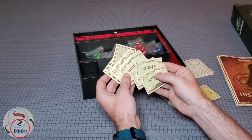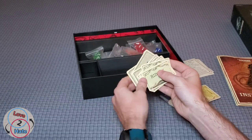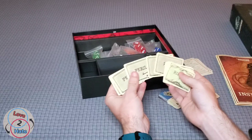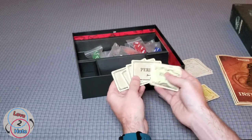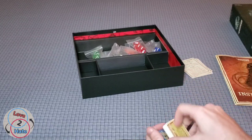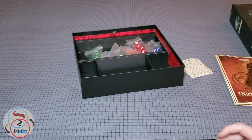There are also riddle cards — I'm not going to show those as they could be spoilers — and peril cards as well. We'll have to get further into the game to know exactly how the riddles work.